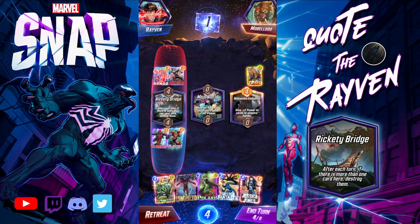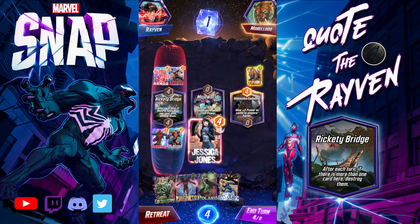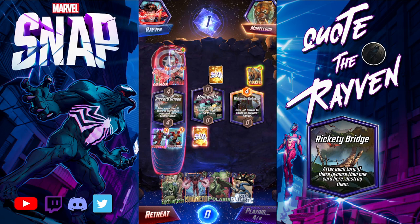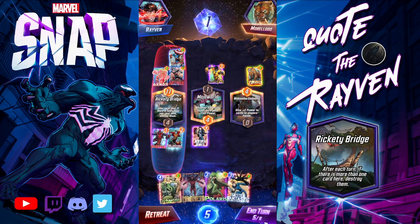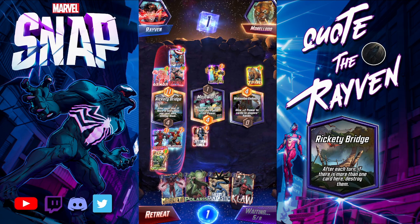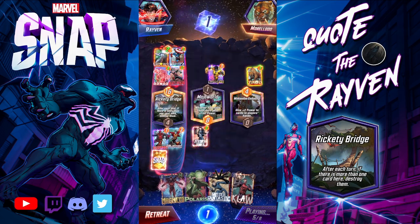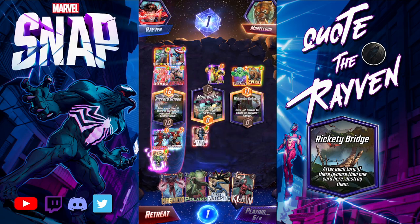We'll drop and give it plus two power. We drop Jessica Jones in the middle. He drops Captain America. He drops Sunspot. And watch this — we will drop Enchantress right on his Armor. He filled it up and White Tigered. And goodbye, Armor.